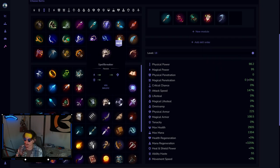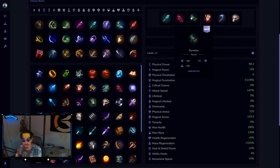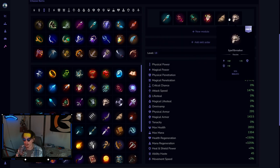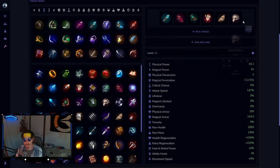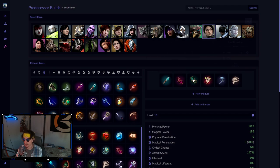Your fourth item I'd go more physical defense — probably Stonewall. If they have a lot of auto attackers you can go Warden's Faith instead. If you're going to build damage, I would build Tainted Scepter in that slot. Megacosm is not as good here because it doesn't have health — 200 health matters a lot. If you go Tainted Scepter, finish the build with a Spellbreaker. If they're tanky, drop Tainted Scepter and just go Stonewall into Spellbreaker.